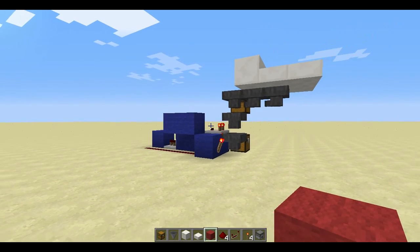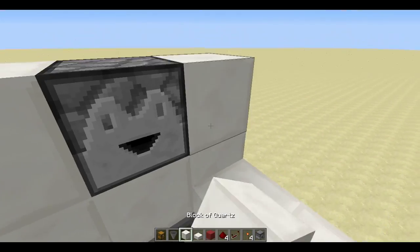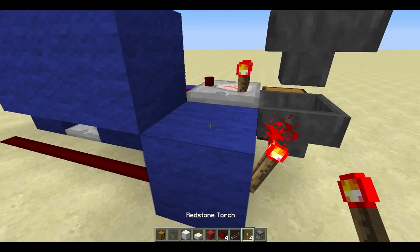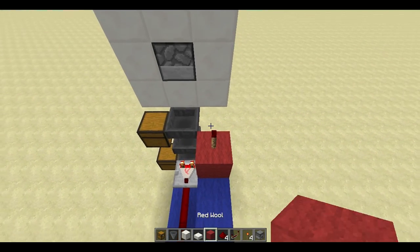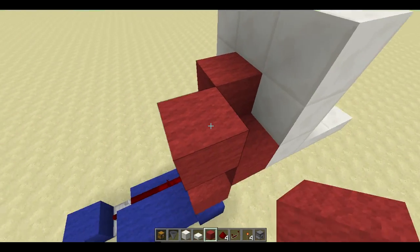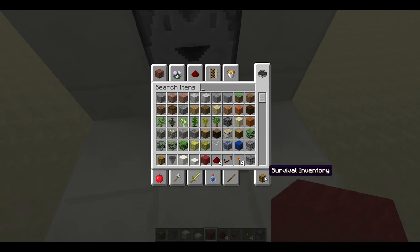Now we're gonna do the red wire system which is gonna include the dispenser. Get a dispenser or dropper and place it here and cover it with blocks. Then get a redstone torch on this block, place a block on this redstone torch, another redstone torch, and another block there, a block on the dropper, a block there, and redstone dust there. Now we can place any item here - for now it's gonna be redstone - and we can test the system.